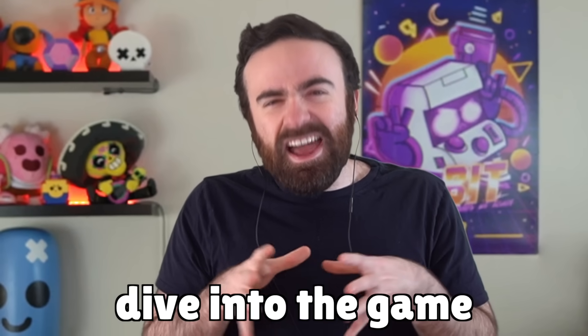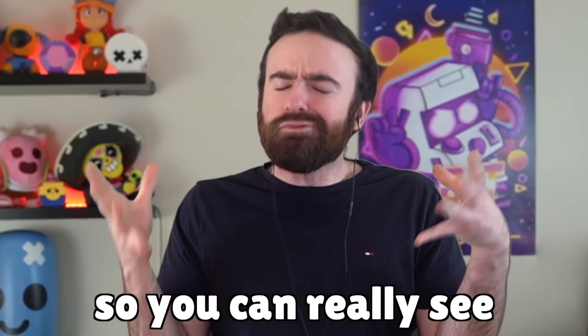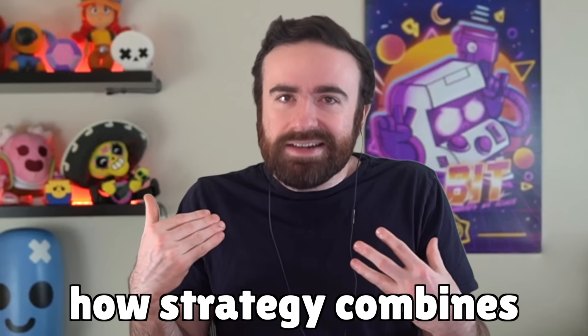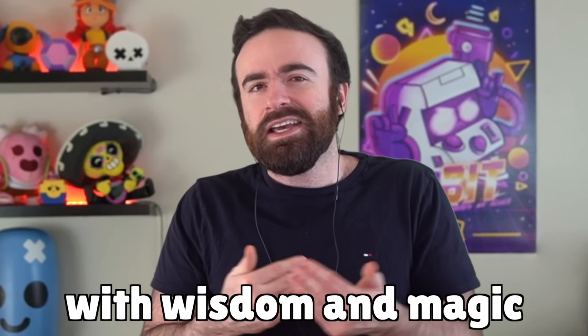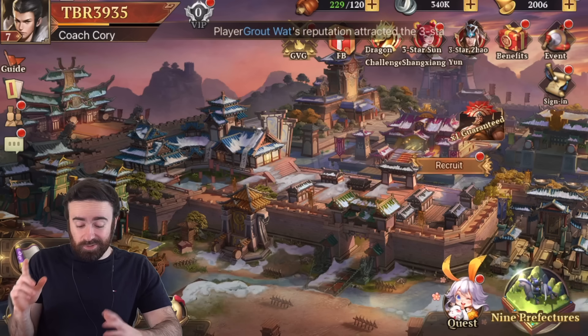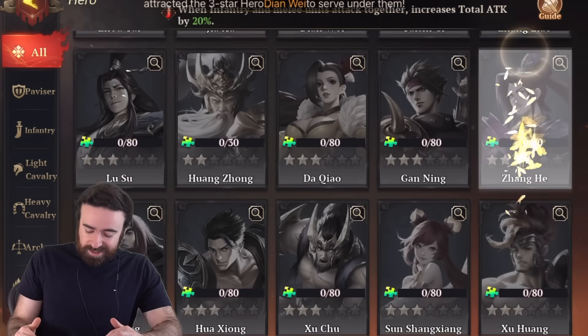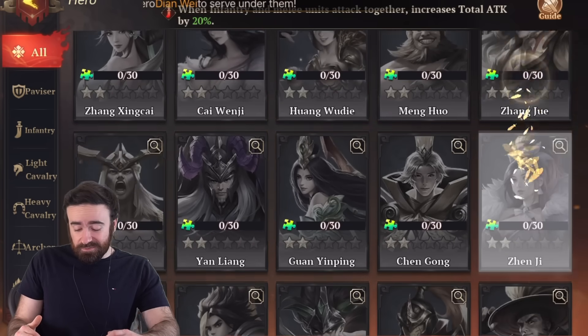Now let's actually dive into the game of Dynasty Origins Conquest, so you can really see how strategy combines with wisdom and magic to prevail against your enemies. Here's my count — look at how many different heroes there are in Dynasty Origins Conquest: just 55 different heroes.